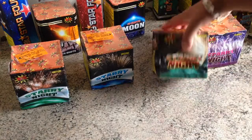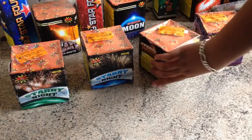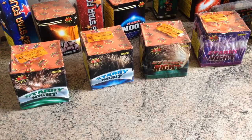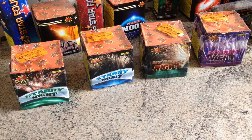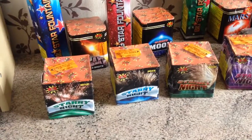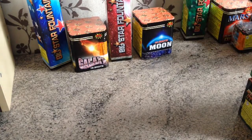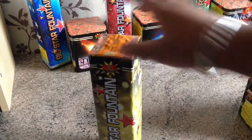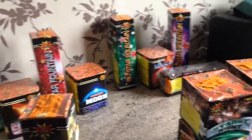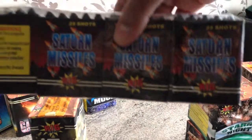This one's neon and this one's just a darker green. Then I've got these happy valley rockets — got four of those, bigger than the other two kinds of rockets. Then we've got five of these big star fountains: gold, blue, red, green, purple. Moving on to the bigger stuff — got four saturn missile batteries.